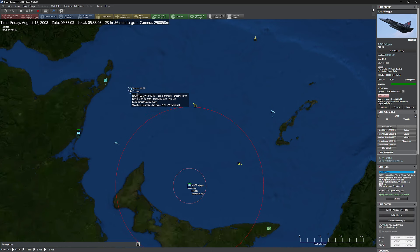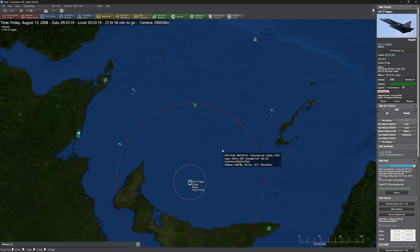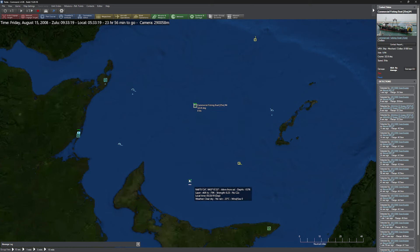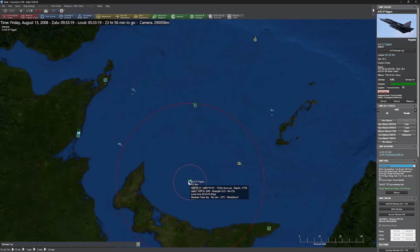Interestingly, the Nimrod and the Viggen are basically racing each other. But here's the thing — this is a neutral ship, a commercial fishing boat. And you will notice that the Viggen immediately broke off the attack. He's like, I don't want any part of that — that would be very, very embarrassing. So that's cool.